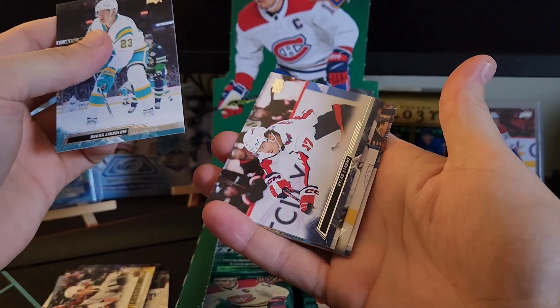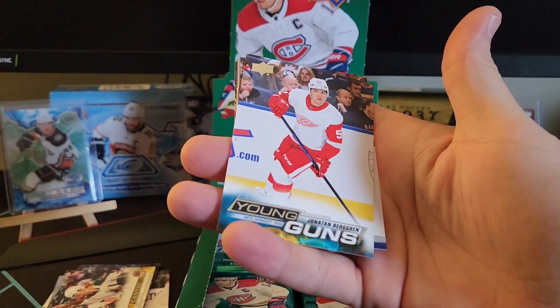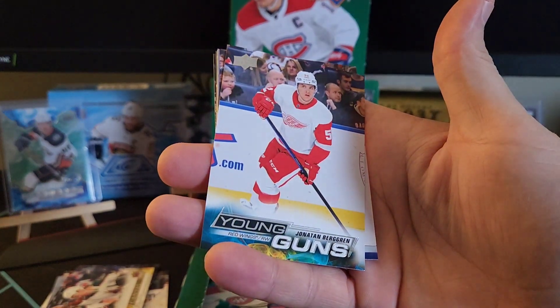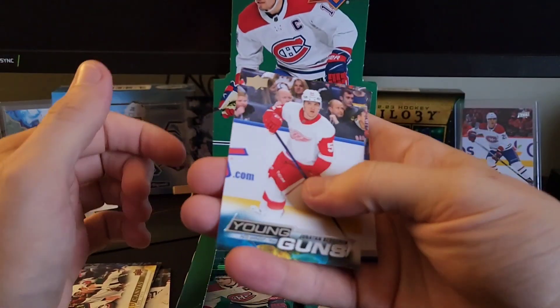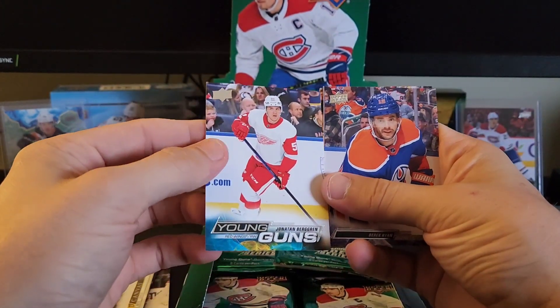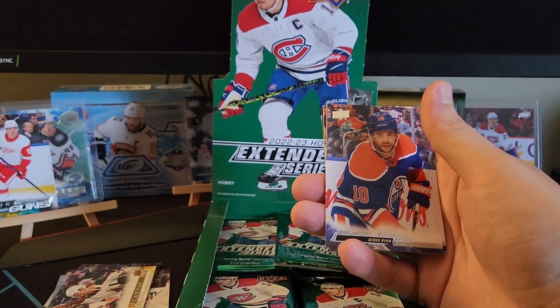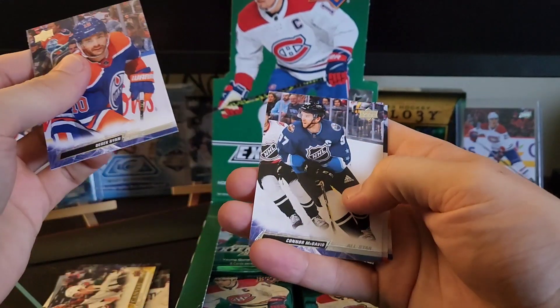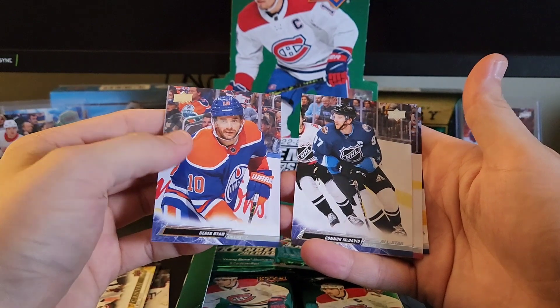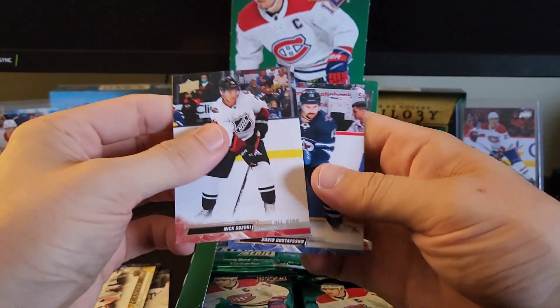Lindblom, Strom, Fiala. And that's the young gun we're looking for — Jonathan Berggren for the Detroit Red Wings. That's one of the two, I think, that there is to collect. But we've got Derek Ryan, McDavid in his all-star jersey, Suzuki, and Gustafsson.